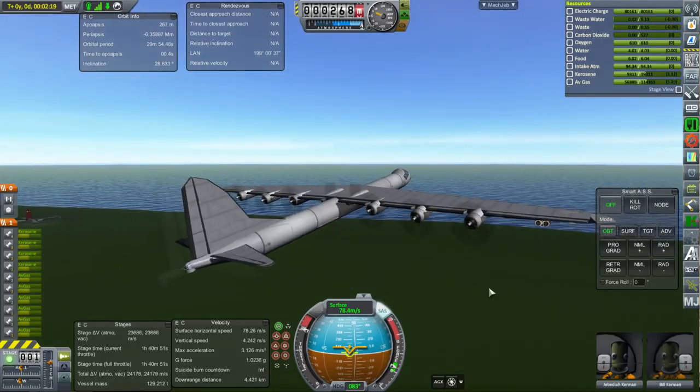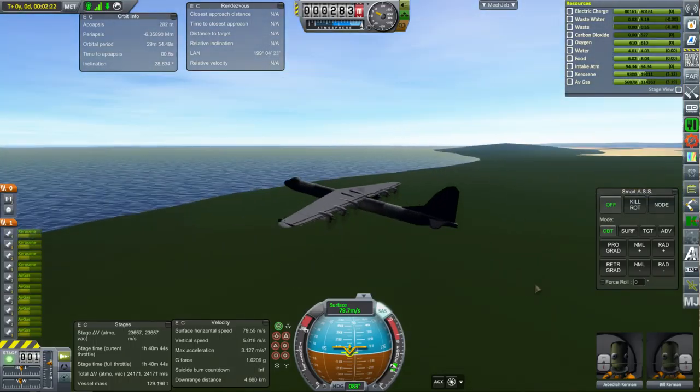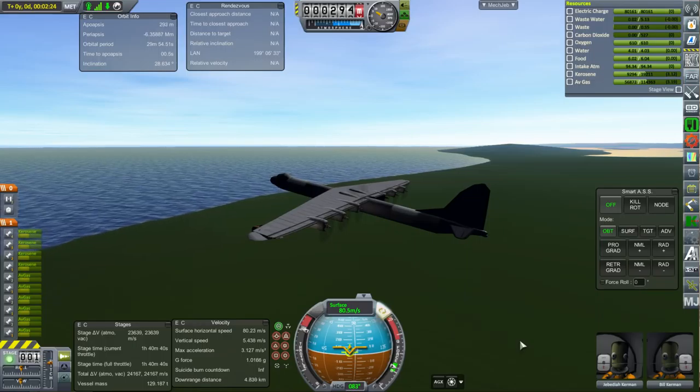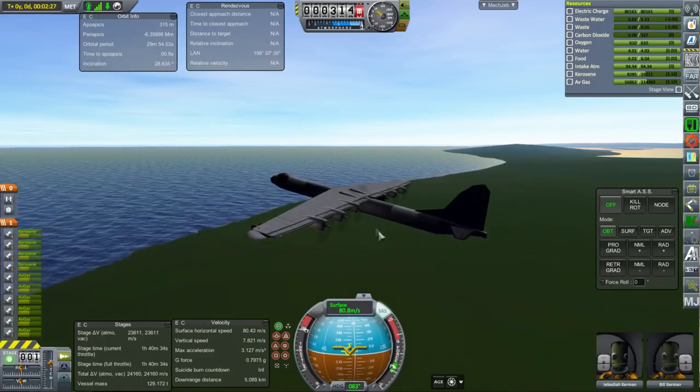I don't know why that is. Mass is correct, power is correct, and we actually have a little bit more wingspan although also a little bit more drag. But the runway was a little bit tight there and we did get off of it — it's climbing barely.